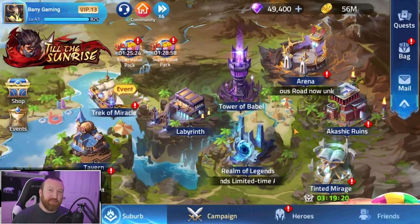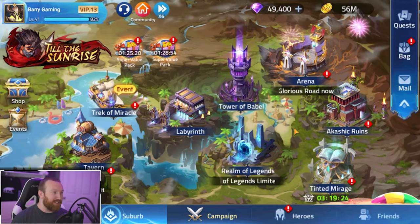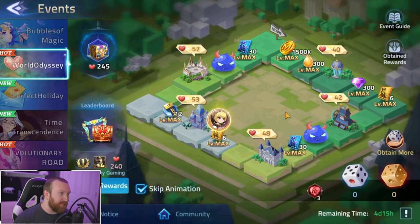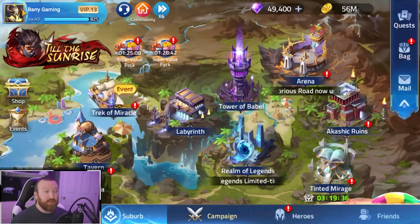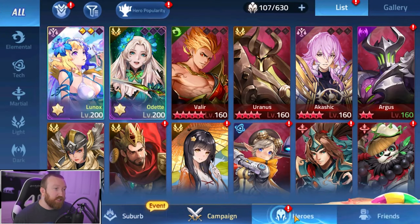What's up, guys? Barry Game here, back with some more MLA. Today we are going to open up all the goodies we just got from the event. We went absolutely crazy on the World Odyssey, and we're probably still going to get even more chests coming to us. We're building the Light's army, and we're going to build a couple other key heroes like Valir, since he's the best damage dealer in the game. But we're mainly going to stick to Order — Order's going to be our biggest priority, along with Light heroes.